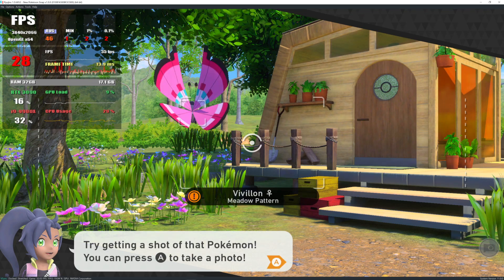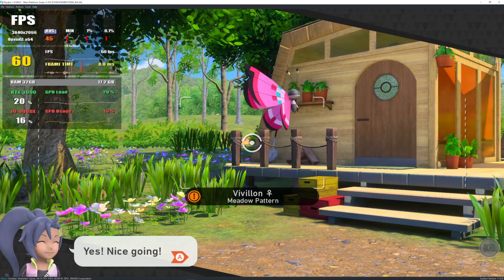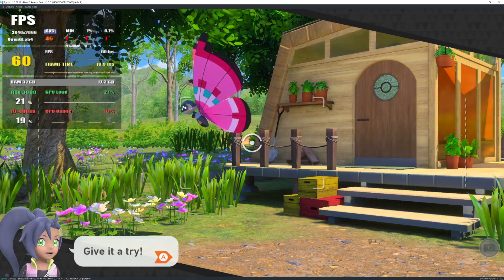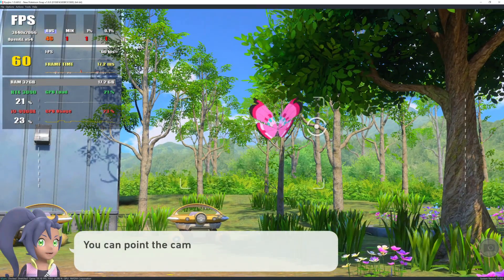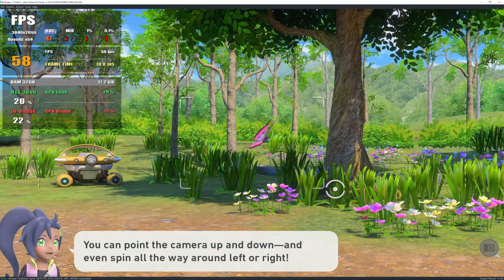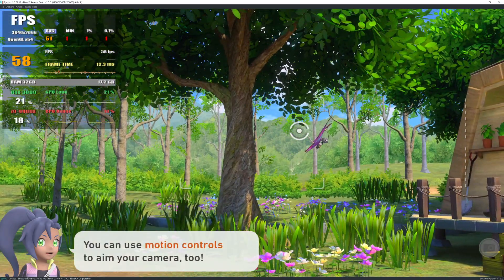Try getting a shot with that Pokémon. Now why don't you see that circle? If you use the left — give it a shot! You can point the camera up and down and even spin all the way around left or right. You can use motion controls to aim your camera too!